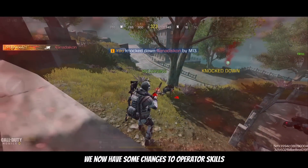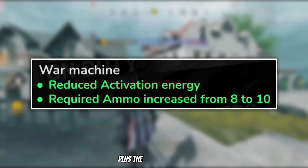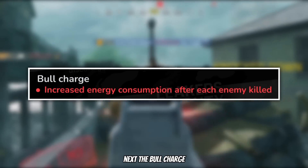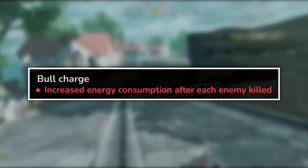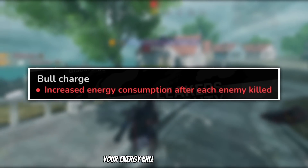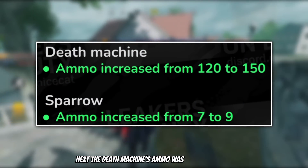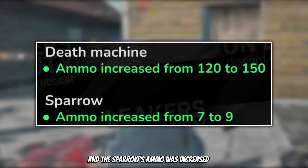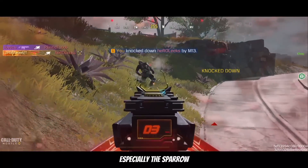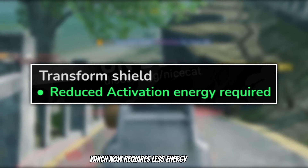We now have some changes to operator skills. For the War Machine, you're now able to activate it quicker, plus the acquired ammo was increased from 8 to 10. The bull charge is getting a pretty sizable nerf — now after every kill it uses more energy, so your energy will run out much faster the more kills you are getting. The Death Machine's ammo was increased by 30 and the Sparrow's ammo was increased from 7 to 9. The final change is for the Transform Shield, which now requires less energy to unlock it.